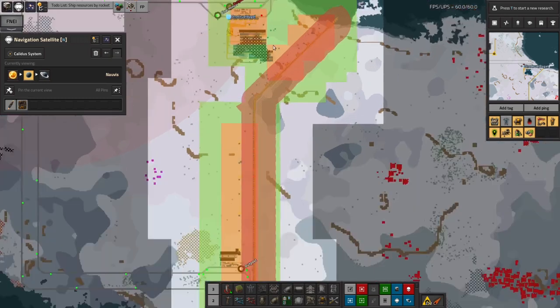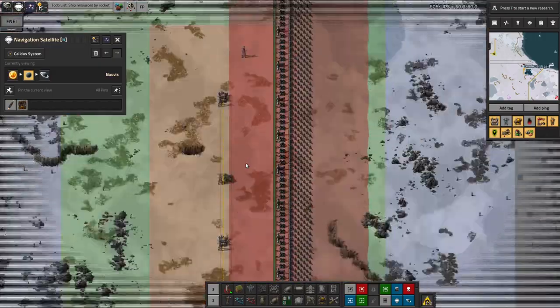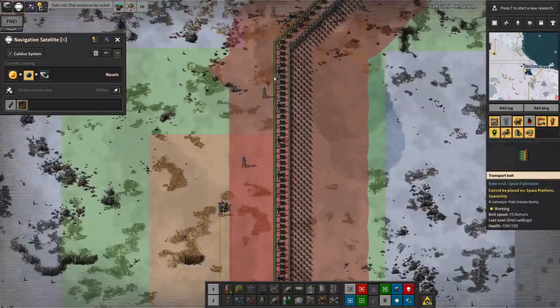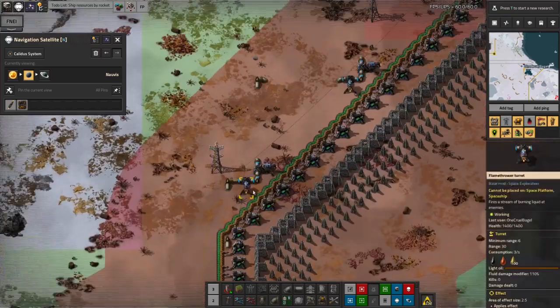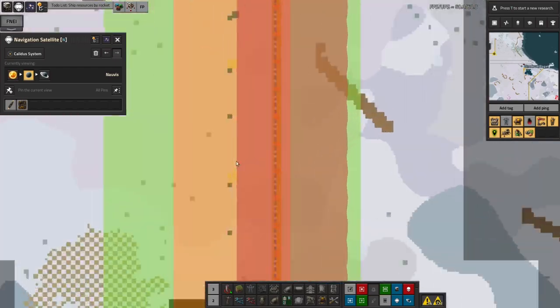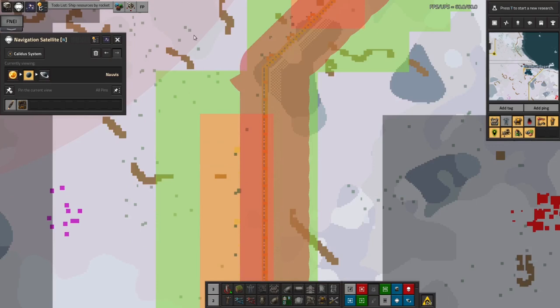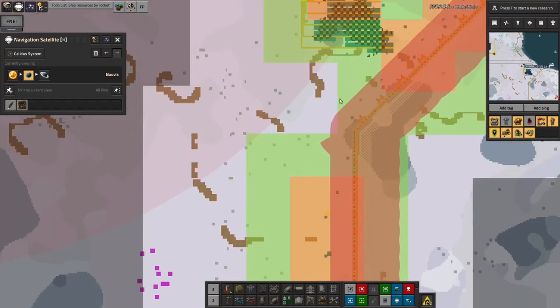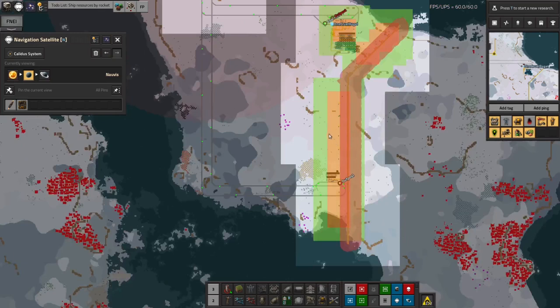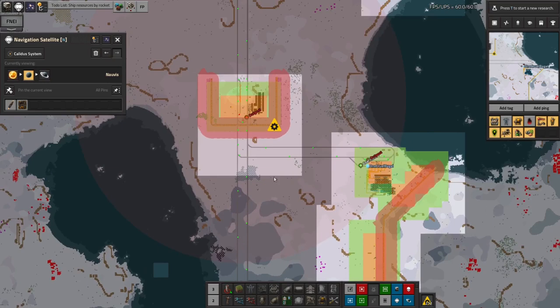Possibly in hindsight I should have just had one outpost station here and fed stuff across using a belt down to here. I've already got ammunition and light oil being brought in from the one station. It would have been slightly saner to have a single outpost station and then split things for the two different setups. But never mind — it'll work absolutely fine like this, it's just a little bit more work for the train to do.